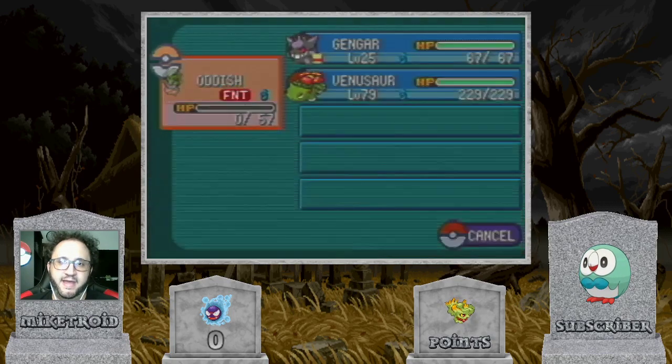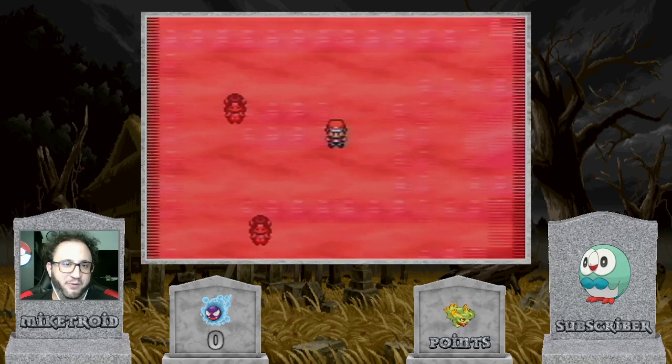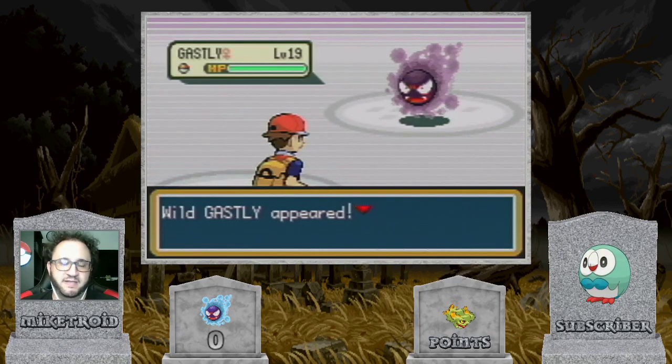Assuming that you know what Sweet Scent does, we're going to go ahead and use it here. The reason we're doing this is because the encounter rate is absolutely horrendous in Pokemon Tower — it's very, very slow — so using Sweet Scent is basically just a way to guarantee consistent encounters.